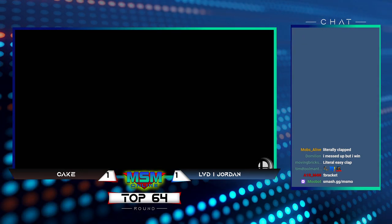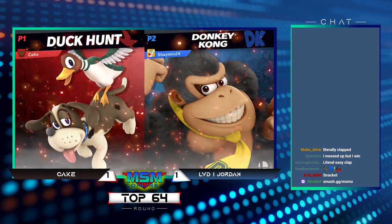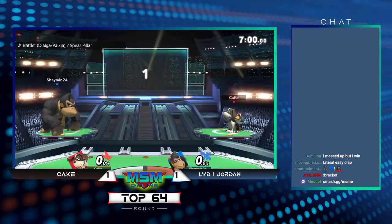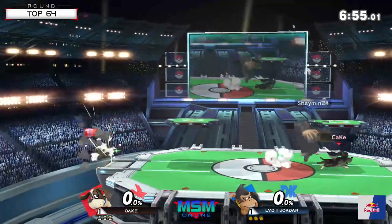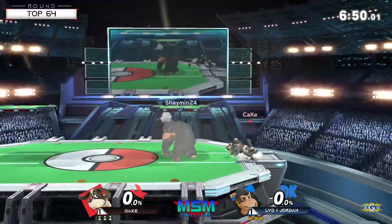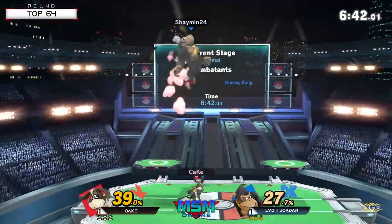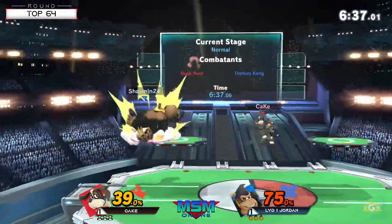Really huge comeback for Jordan, especially playing a matchup like this. I really do like how he was able to get in a lot more after using the armor of the charge punch — definitely applying a lot of fear to Cake because he's like, oh man, he has a super strong move that he's just ignoring all my stuff with. If I screw up my spacing, I'm going to get blown up by this. That's exactly the situation — being able to armor through and make a callout on that spacing.